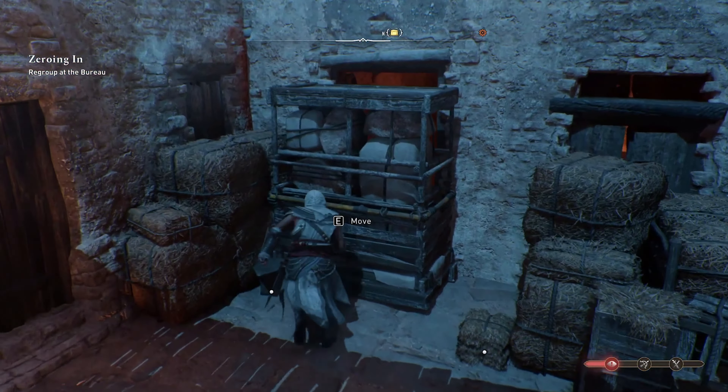Enigmas are collectible notes scattered across urban areas that provide cryptic clues to other locations, in the form of either a letter or a hand-drawn picture. If you find the location the mysterious clue is referring to and uncover its buried treasure, you will be rewarded with unique talismans and outfit dyes. Solving at least one enigma unlocks the 'Riddle Me This' trophy, and solving the rest is also required for 100% completion in all districts for the Explorer Trophy.